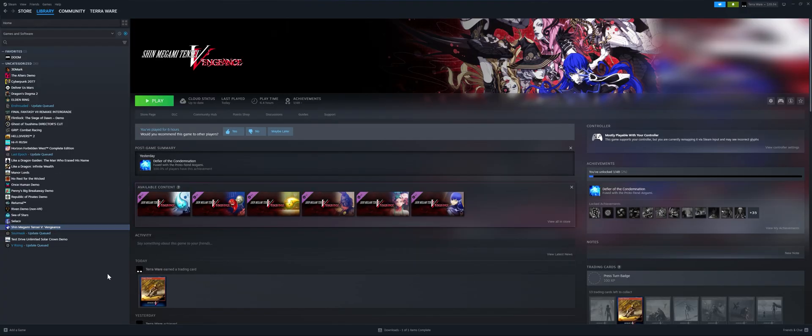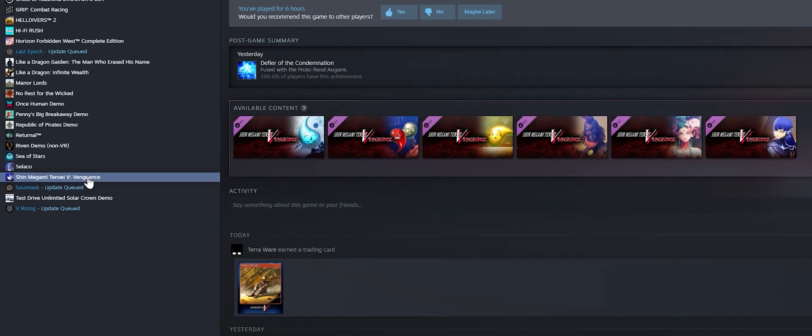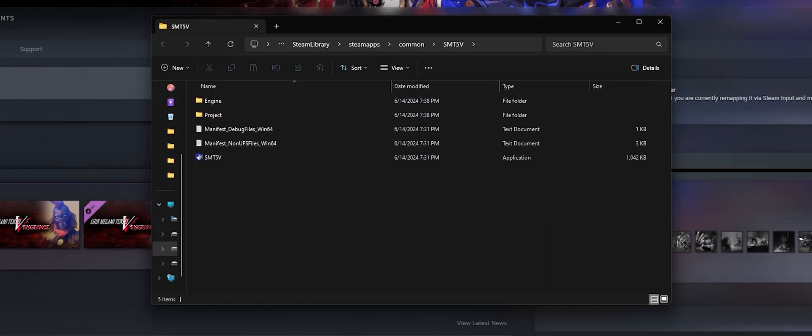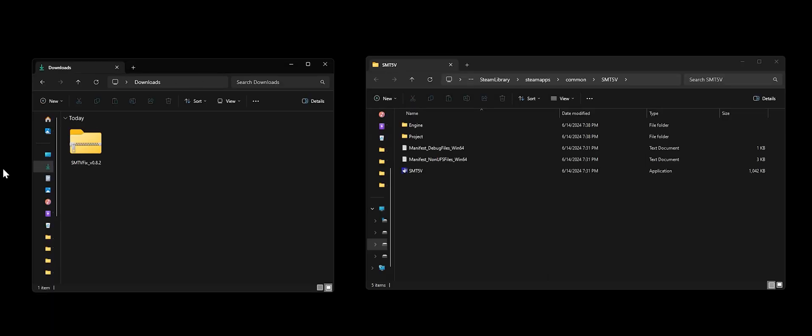Next, go to the install directory of your game. If you're on Steam, just right-click in your library, manage, then browse local files. Next, pull up your downloads folder and open up the zip file we downloaded.